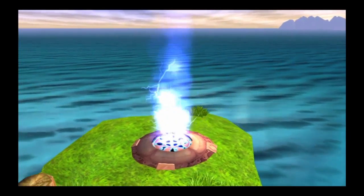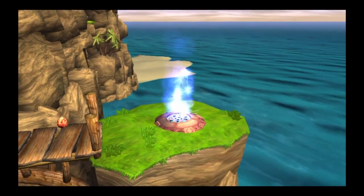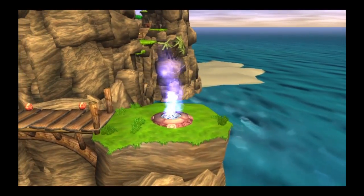That's a blue eco-vent — more concentrated than the floating clusters. This vent will give you a full charge of blue eco, letting you use it for the maximum time.